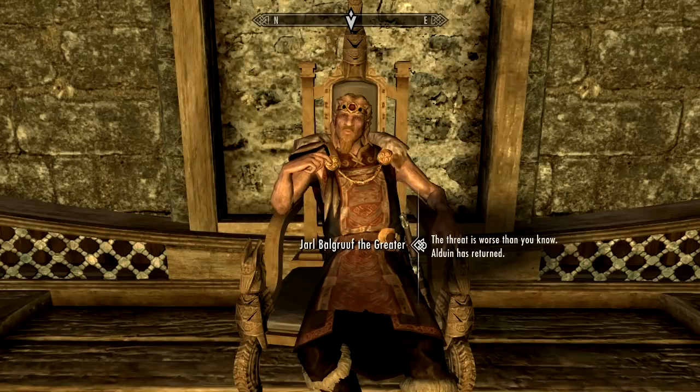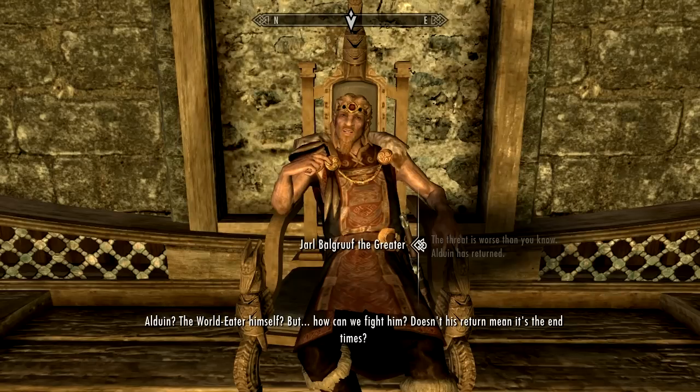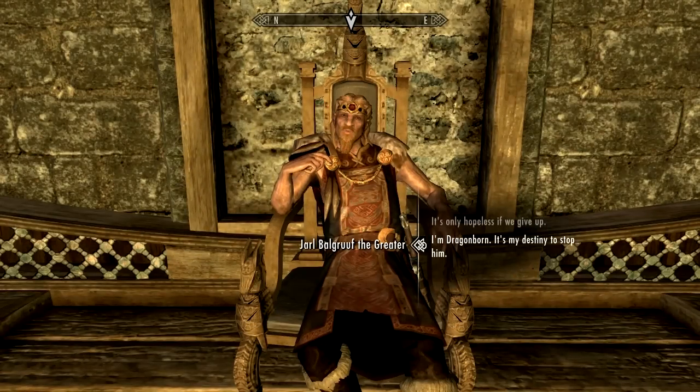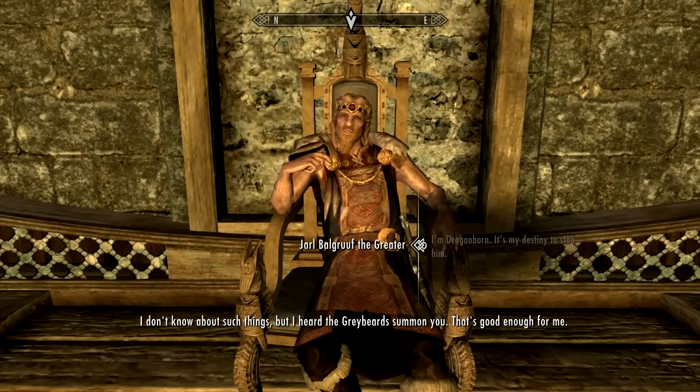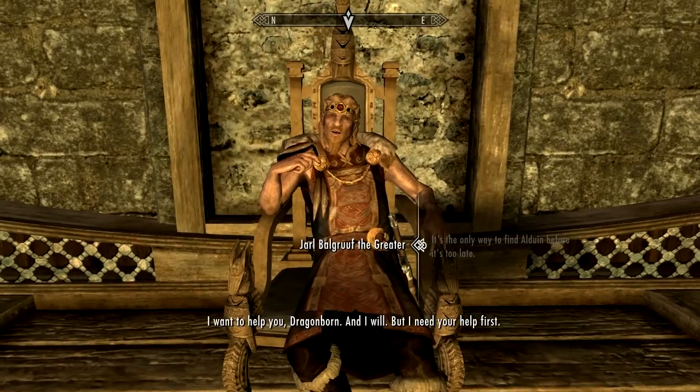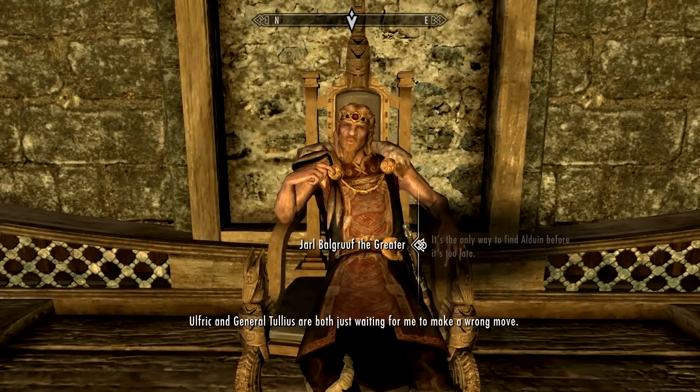The threat is worse than you know — Alduin has returned. Alduin the World Eater himself! But how can we fight him? Doesn't his return mean it's the end times? I'm tracking for this but I just need to stop him. I heard the Greybeards summon you — that's good enough for me. Now what's this nonsense about trapping a dragon in my palace? I can't risk weakening the city while we are under the threat of enemy attack.